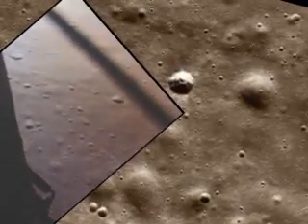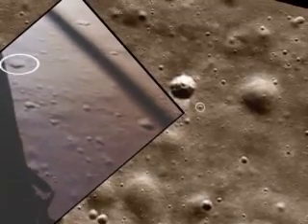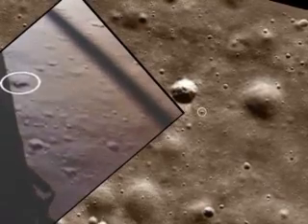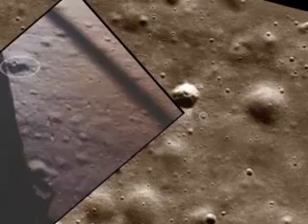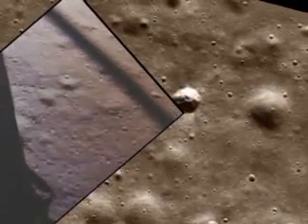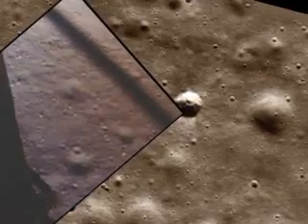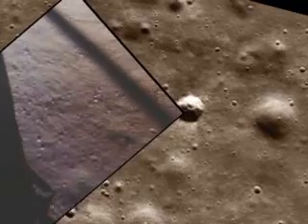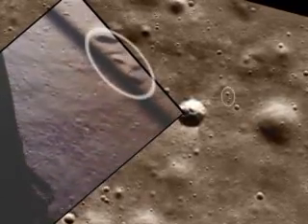Coming down to 23. 700 feet, 21 down, 33 degrees. 600 feet, down to 19. 540 feet, 540 feet, down to 30 and at 15. 400 feet, down to 9. Gate forward.